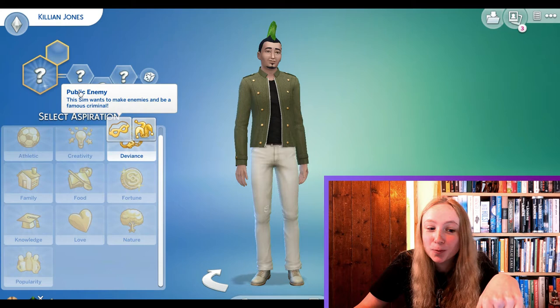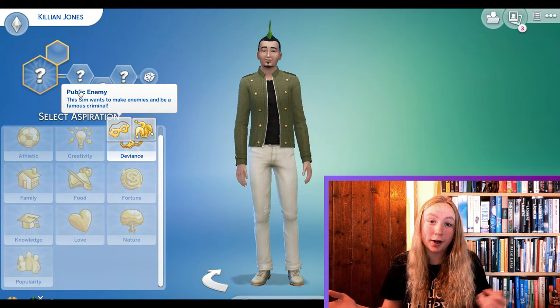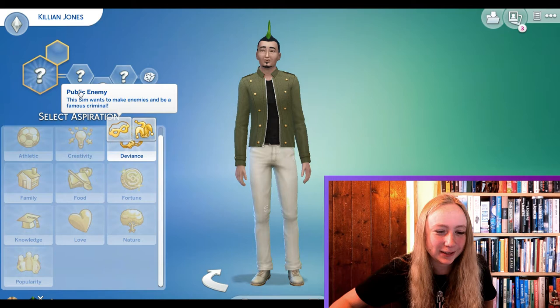Again with these personality traits — Captain Hook probably wants to be a famous criminal, but does Killian Jones in the future want that? That's my problem with this. I really want to pick this one, but then again that's not at all like he is now. So I'll probably pick something else. It doesn't really matter. This video is about building the house, and I'm spending too much time on personality traits, so I'm just going to choose something now.